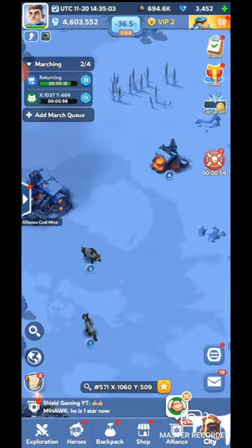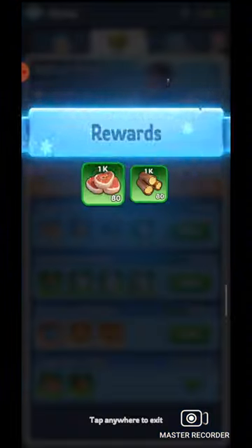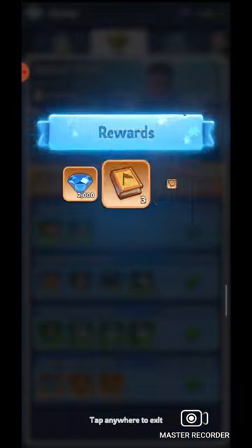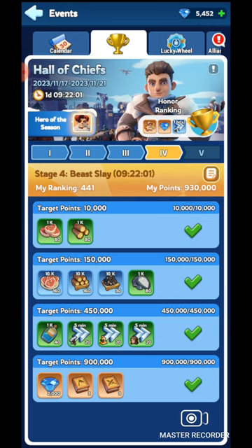For Day 4, you should turn on Auto Join Rally. This automatically joins your alliance members' rallies, which helps both you and your alliance — they need people to join their rallies, and you get rewards too. Every day you can earn up to 50 rewards this way, so always turn on Auto Join Rally for Day 4. I've unlocked all rewards and completed Day 4, earning resources, speed-ups, and more. Always try your best to unlock every reward and never leave any uncollected.